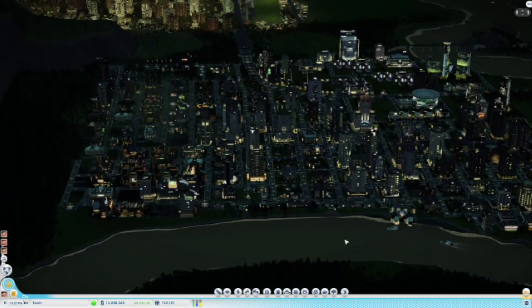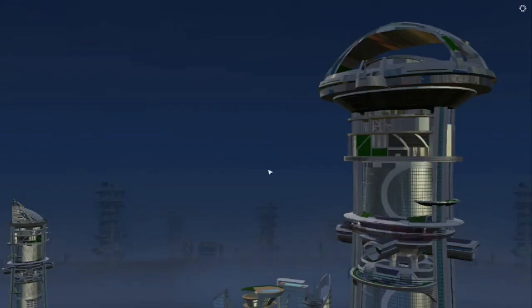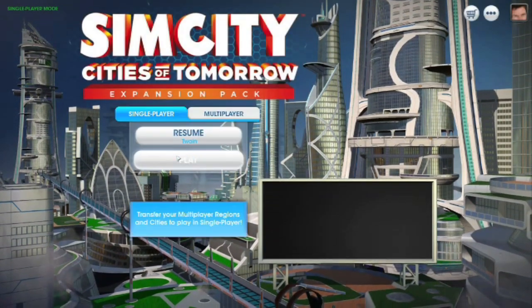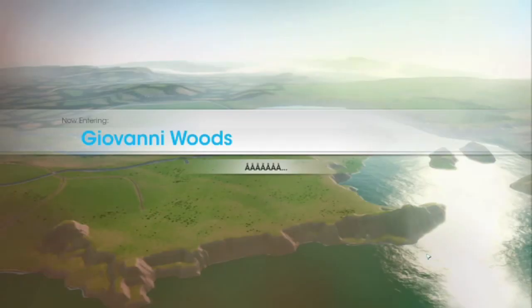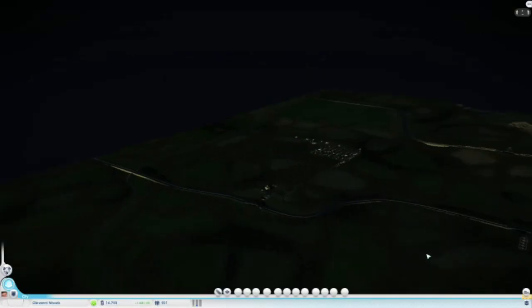So that's pretty developed. There's lots and lots of things that can still develop there. Anyway, let's go back to our place - Giovanni Woods.